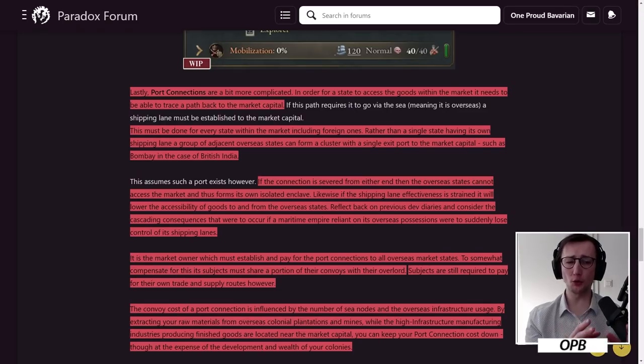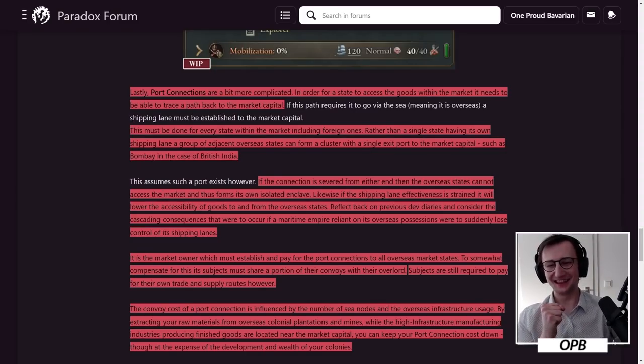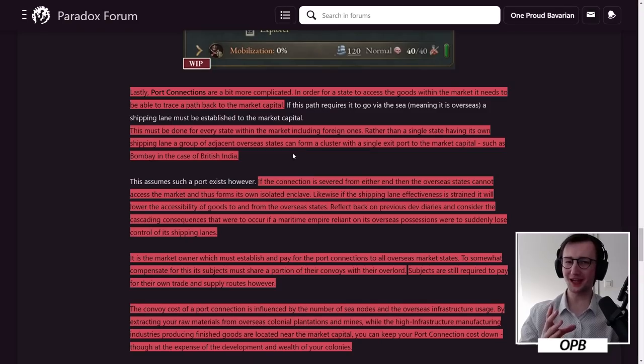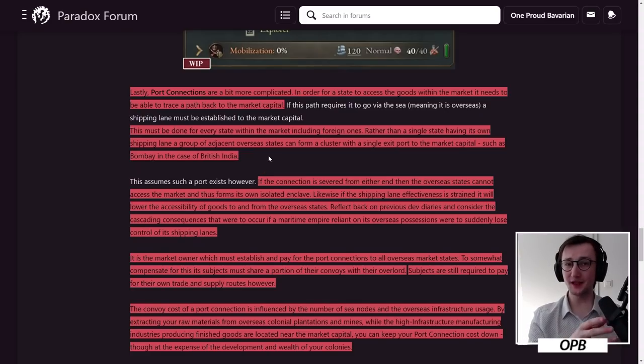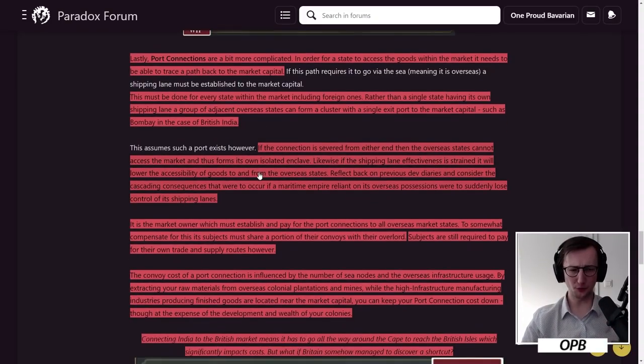Port connections are more complicated. For a state to access goods within the market, it needs to trace a path back to the market capital — required for every state including foreign ones. Rather than a single shipping lane per state, a group of adjacent overseas states can form a cluster with a single exit port to the market capital, such as Bombay in British India. I still wish there were sub-market capitals, but I understand why they're complex. I do wish the cluster logic were also integrated to handle port failure gracefully.